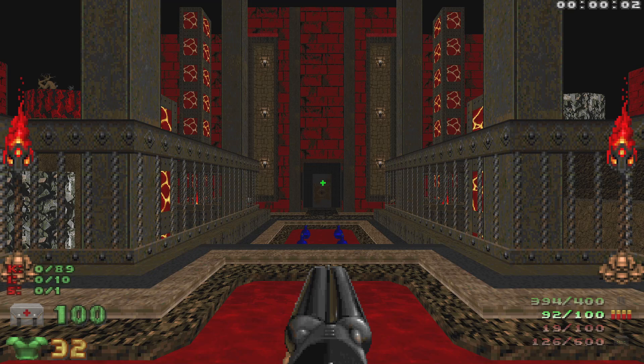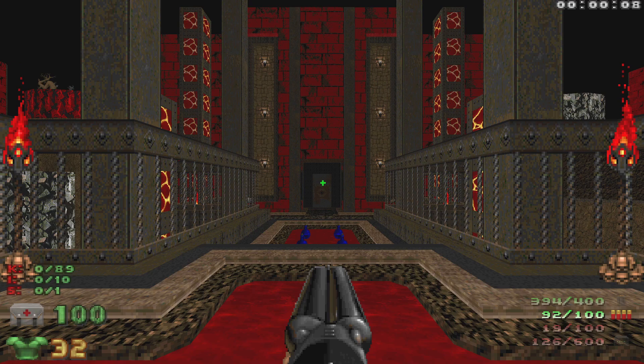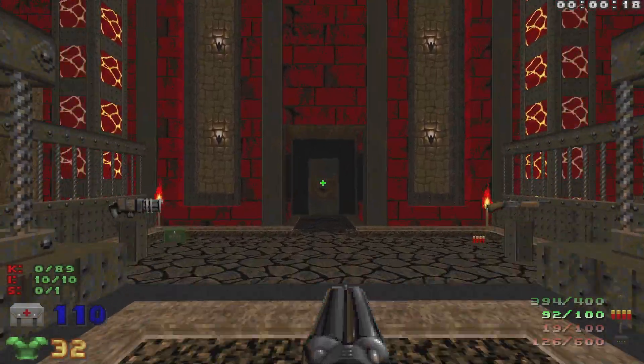Welcome back to my 100% playthrough of Doom 2 on Ultra Violence. This is Map 28: Seasons in the Abyss. We have 89 kills, 10 items, and one secret. We're going to grab all 10 items right away — all these health bonuses — and there we go, all 10 items collected.